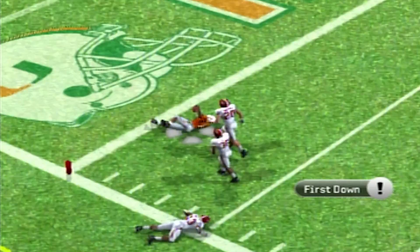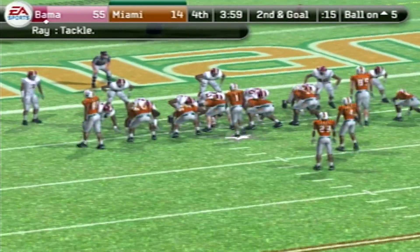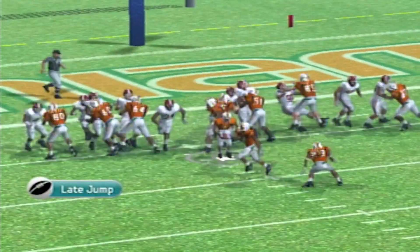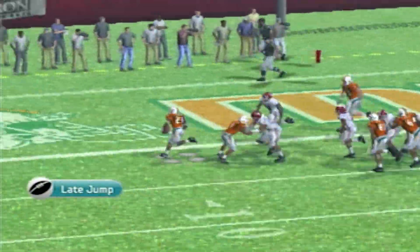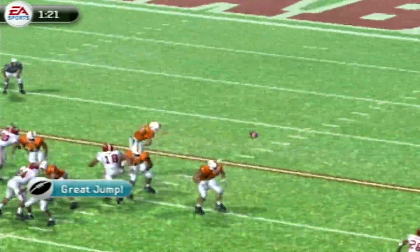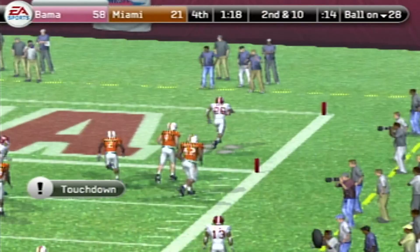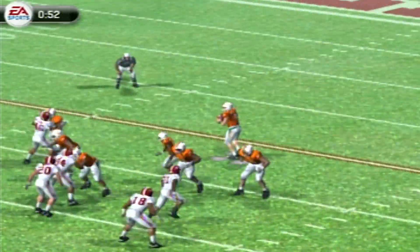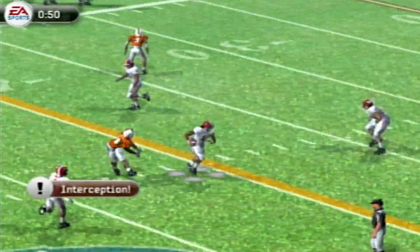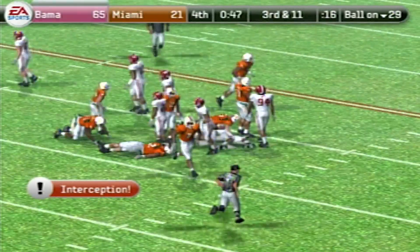The rest of this game is just for you sickos that like watching this — because you can see the score, it's 55 to 14. Miami's done, but they keep playing. The backups come in, and Tyler Van Dyken at quarterback throws another pick-six. Miami throws six interceptions in this game, the last one going to the star freshman everybody was talking about all offseason — Kool-Aid McKinstry with his first career pick.